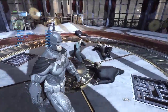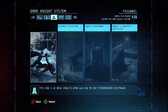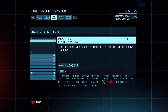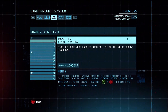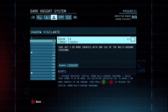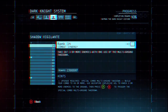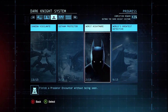Looks like I just unlocked another challenge. Let's give that one a quick checkout before we move on. Not that one — I don't think I'm ever going to advance the gopher predator or worst nightmare, come to think about it. But now I've ranked that one up past 30, so now we can do 'take out three or more enemies with one using the multi-ground takedown.' I've been using that quite a few times. Shadow vigilante — these are ones I just tend to do naturally. I still can't believe I'm still at rank three for that one. That's terrible.